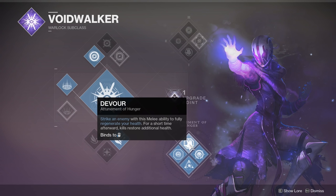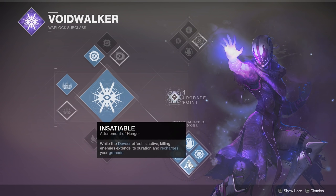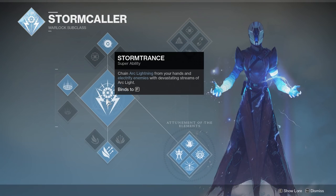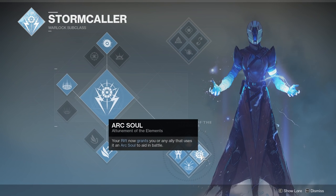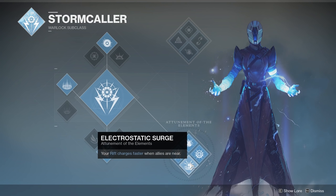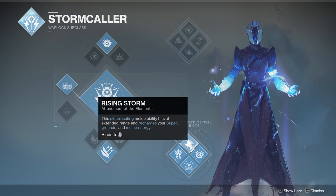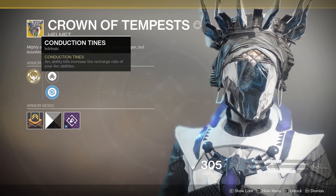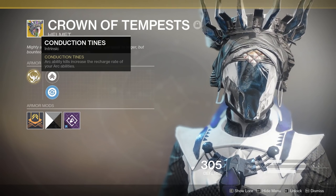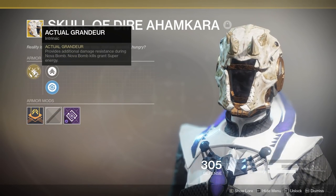We do need to look at the other subclasses — what makes them so special over Dawnblade? For PvP, Voidwalker is very desirable because of Devour, which is a strong tool to have, not to mention the shutdown capability of Novabomb. For PvE, Stormcaller's long lasting super, even if it's not very strong, is easy to use, along with Arc Souls being a nice damage accomplice, although they're not as strong as people make them seem. Both of those subclasses also have exotics that make the subclasses or supers feel better. Crown of Tempest rewards good ability usage with more abilities; Skull of Dire Ahamkara rewards good supers.